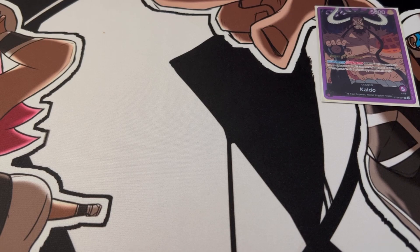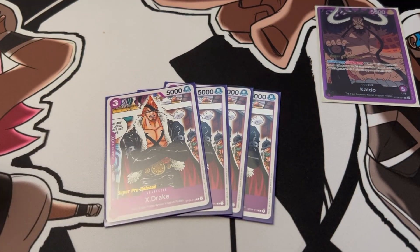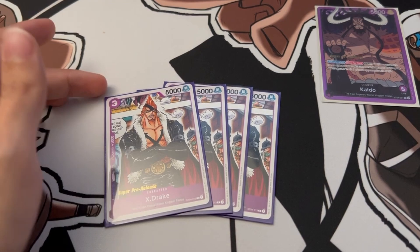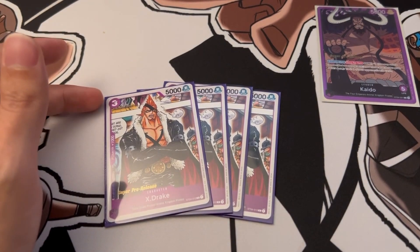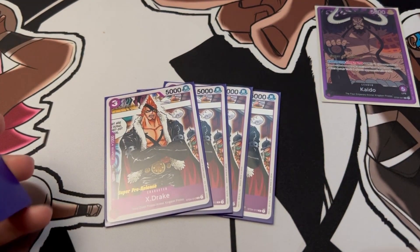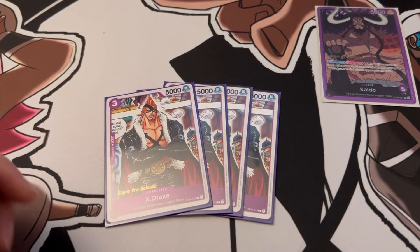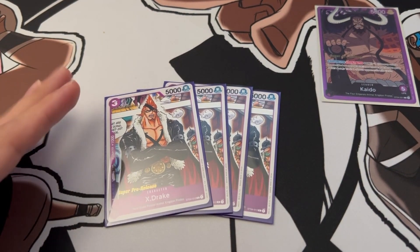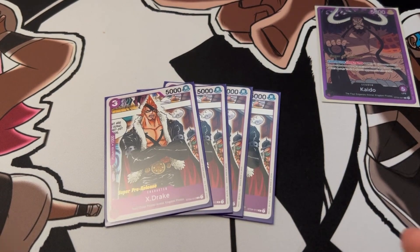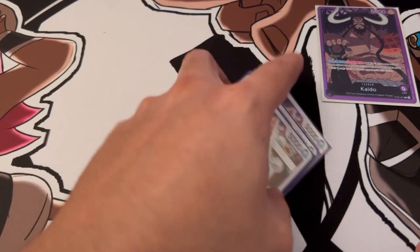The next card is Extric — I put it at four, similar reason to Sheep's Head, to increase the counters in the deck. Extric costs three for five thousand damage, which is very powerful. With two downs you attack for seven thousand, which is a sweet spot — most of the time your opponent has to discard three cards to counter that or just take the damage. Vanilla card, three cost five thousand with a counter, at four.